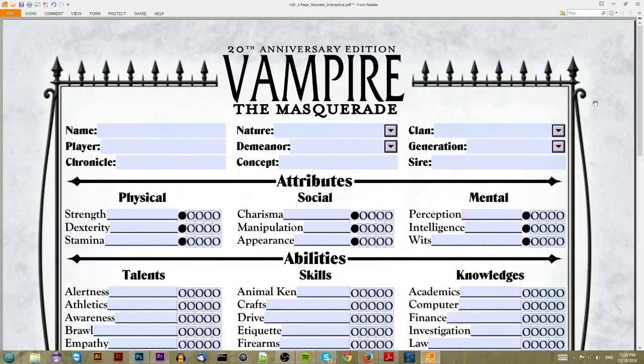Vampire the Masquerade is part of World of Darkness, and the game is about role-playing vampire characters. Generally you start out as a neonate — a very new vampire who hasn't been around long and isn't one of the older, more powerful generations. You meander through vampire society however you'd like, whether that's climbing the ranks of the Camarilla, being vicious like the Sabbat, or going completely independent.